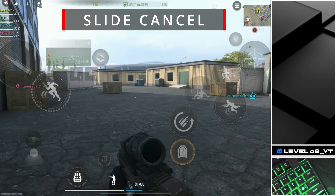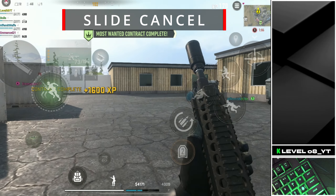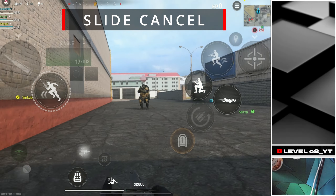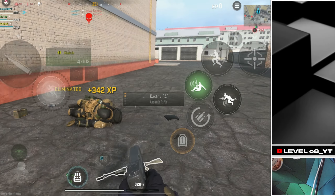Slide Cancel. When you slide, you must wait until the slide animation ends before you can shoot again, which can be risky. Slide cancelling helps here. By cutting off the slide early, you can stand up or shoot right away.